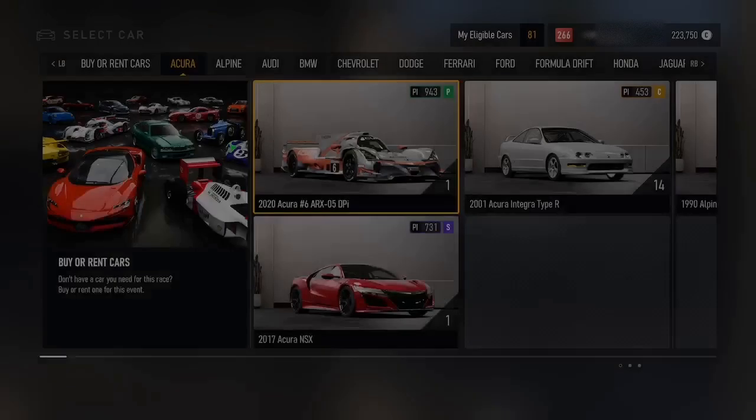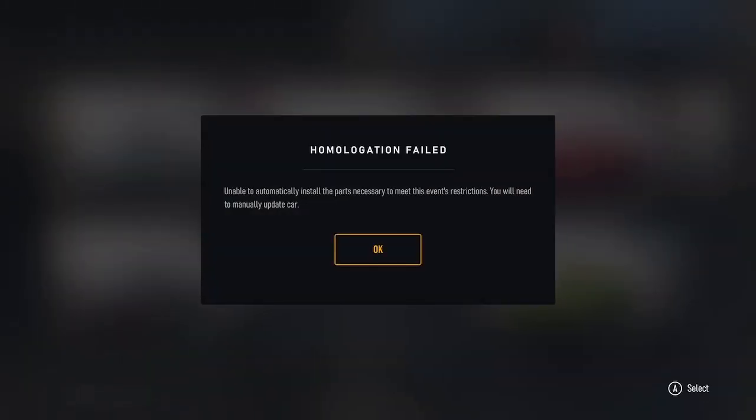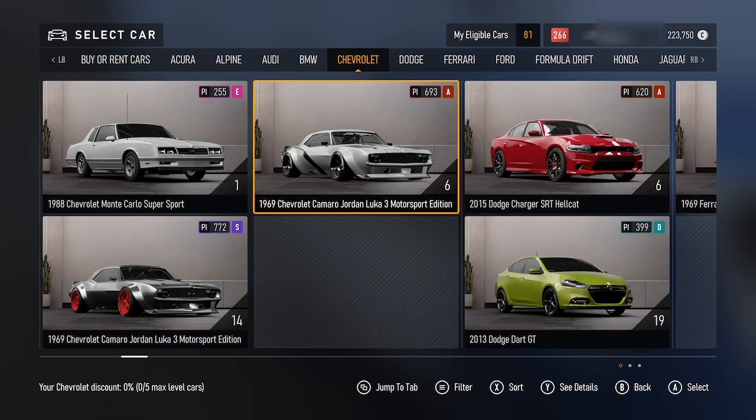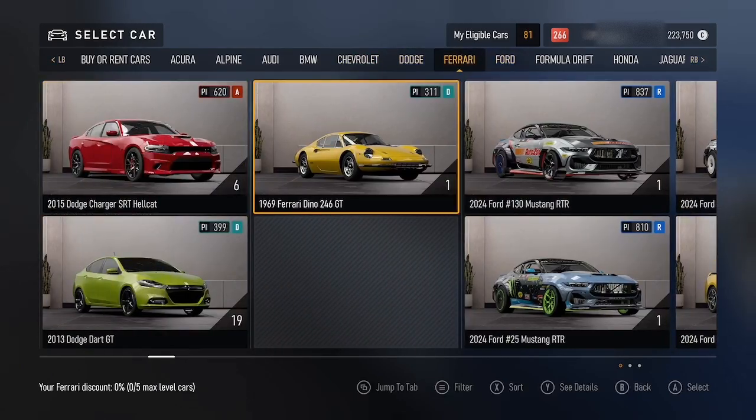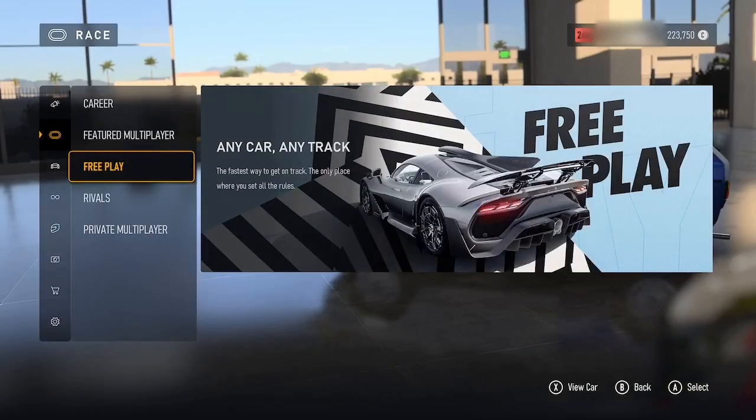If I try this again — maybe it will go and do it now. Let's try that. No. I don't know what's going on. I don't know why it's saying that the homologation's failed on cars without any upgrades. The homologation's failed again. I have no idea what's going on or why it's doing this.